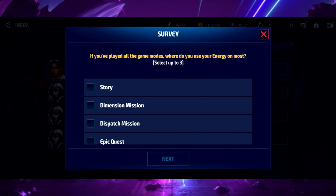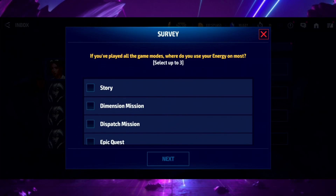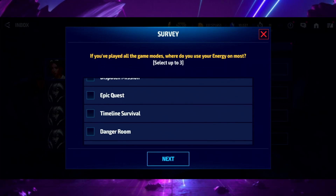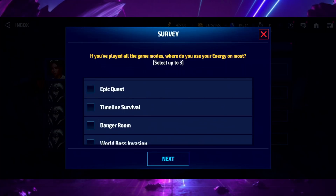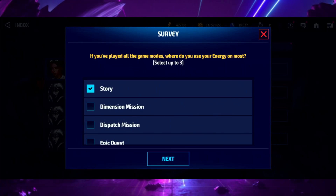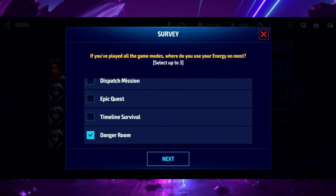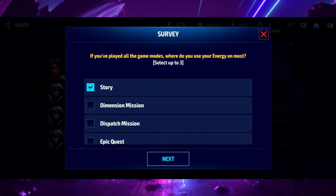If you've played all game modes, where do you use your energy most? Right now because of the epic quest most of my energy goes into dimension missions. But otherwise about 300 energy goes into story every day, and after that it's giant boss raid and Danger Room. I do the mandatory dimension missions but don't go in there for extra stuff.